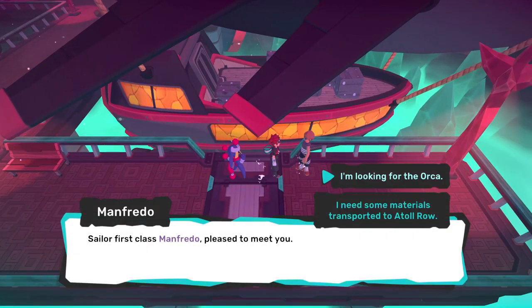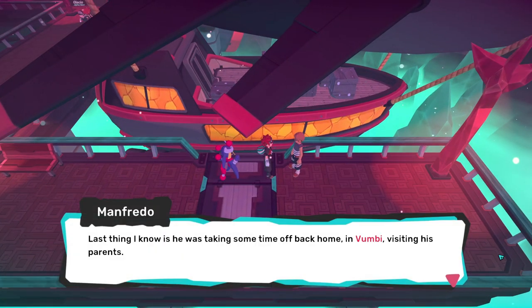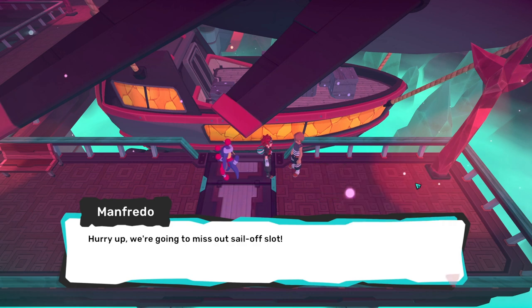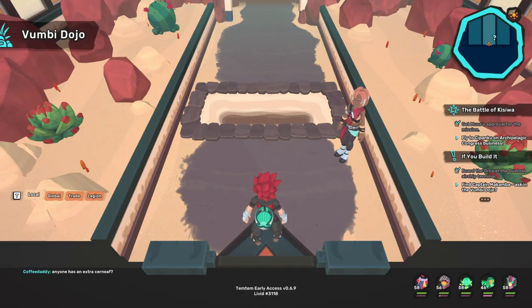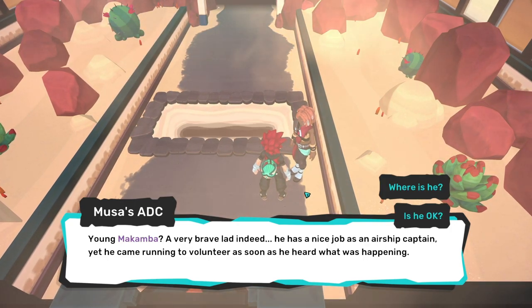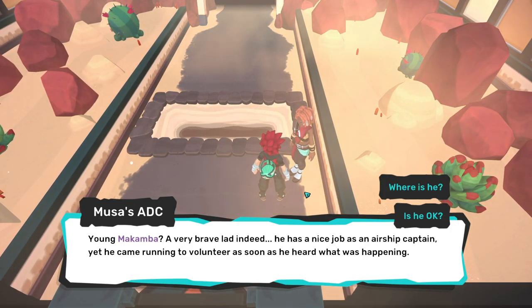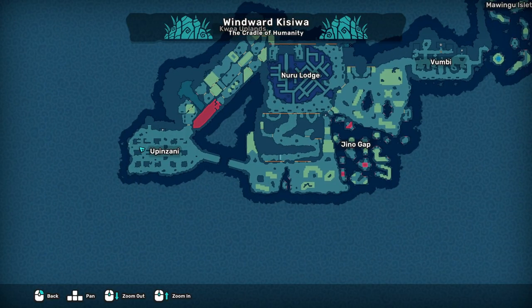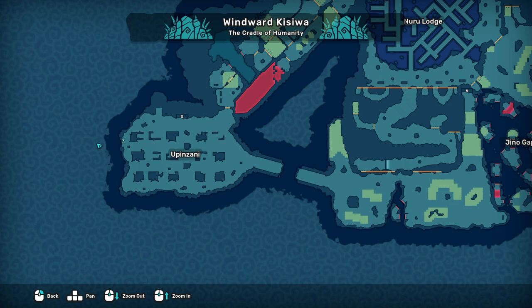Once you reach the terminal, speak to Manfredo to find out Makamba was taking time off back home in Vumbi. You know where we are going next — Vumbi Dojo time. Head into the dojo and talk to Musa's ADC right inside there. Ask him about Makamba and he will tell you that he should be over in Upanzani, way over on the left side of the map. You know the drill — here we go again.